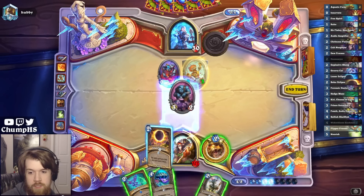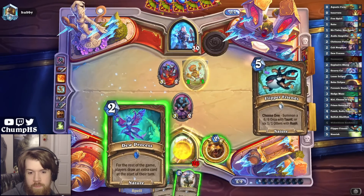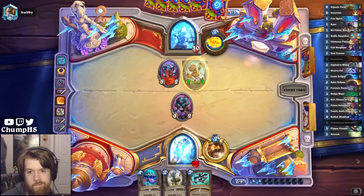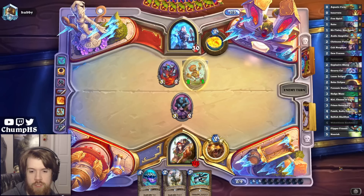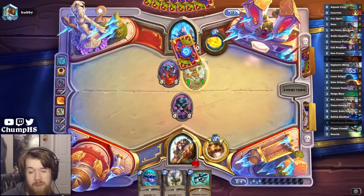There's a Sheep - you love to see it. Flipper Friends is pretty good as well. If only I could rush into my own Sheep it would be even more efficient, but I'm drawing three cards a turn so it shouldn't be too hard to find Hedge Maze or maybe a Lunar Eclipse.